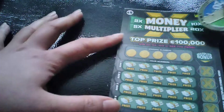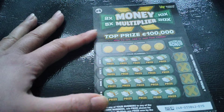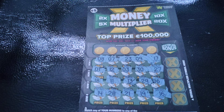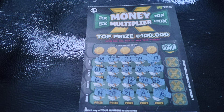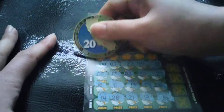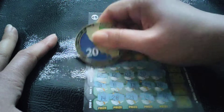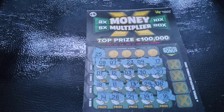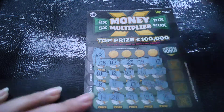You know what, I'm gonna scratch it in the background. I'll be right back. Hi guys, I'm back! I scratched them in the background. So let's see what our winning numbers are. First number — the light is bad — is 25. Do we have 25? No. Next number is four. Do we have a four?